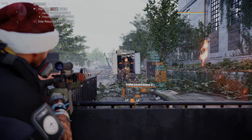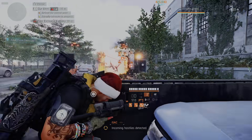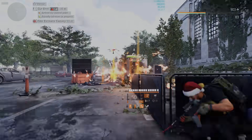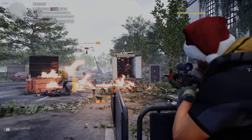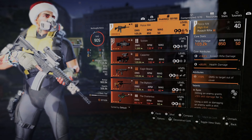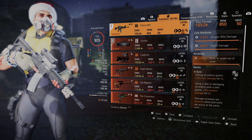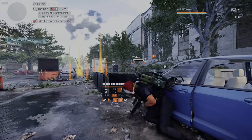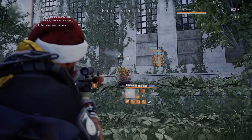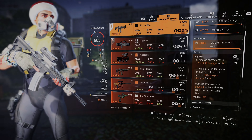I was lucky enough to get this playing the Summit with a random group on legendary and someone dropped these rolls — I couldn't pass it up. The Police M4 has always been one of my favorite ARs: it has a nice RPM at 850, it's really easy to control, and has a 50-round mag. Total damage is around 103,000. I have the talent In Sync, giving 15% skill damage and 15% weapon damage for 5 seconds as long as my skills and I are both hitting — doubled to 30% each since I'm running double skills.